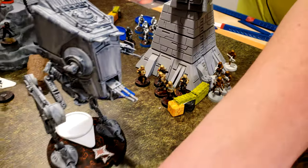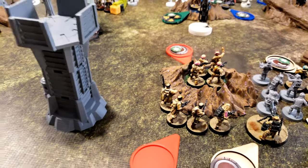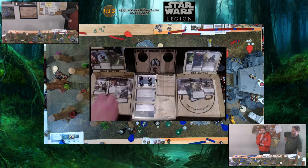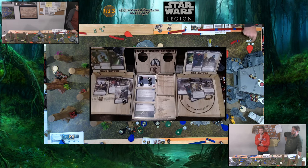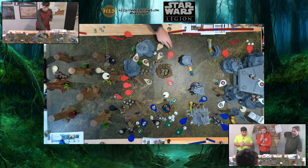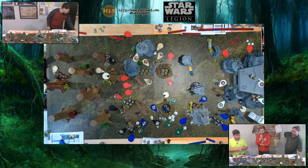These guys are going to aim, then shoot the fellas behind the crater. Four hits, reroll one — five. One goes to cover. Save two, take two. We need two left in that squad — one left.